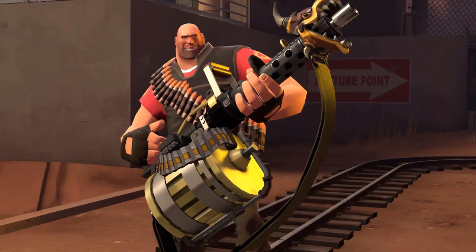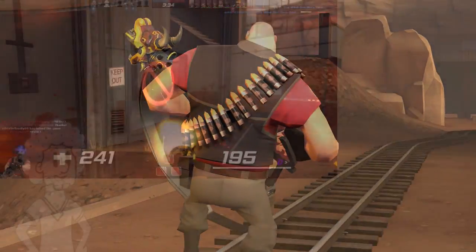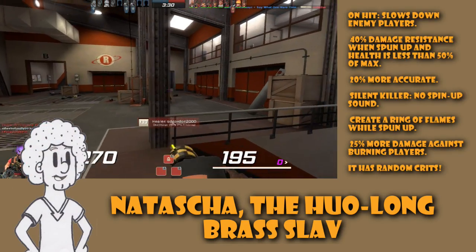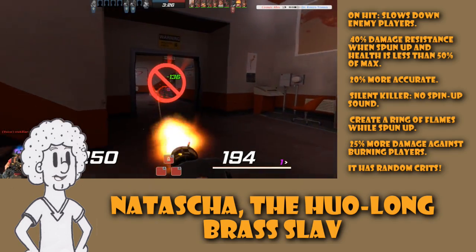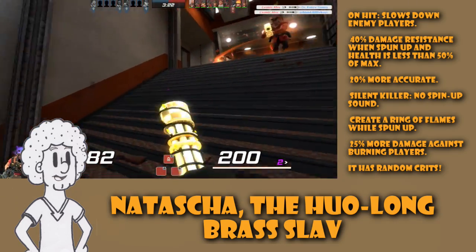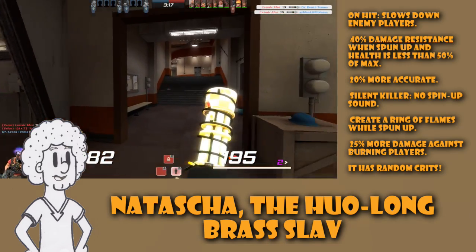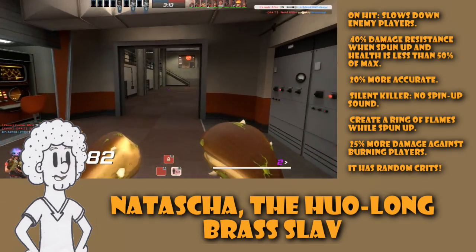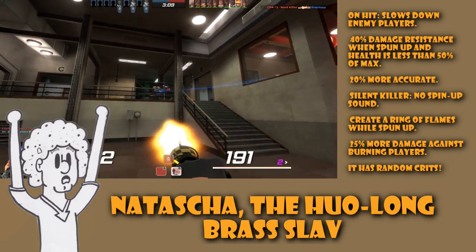Our first weapon up is Natasha, the Hua Long Bras Slav — quite the gun for murdering on the run, or walking in this scenario. The positives are: on hit it will slow down enemy players; there is 40% damage resistance when spun up and health is less than 50% of maximum; it is 20% more accurate; it is a silent killer with no spin-up sound; it creates a ring of flames while spun up; and it has 25% more damage against burning players.